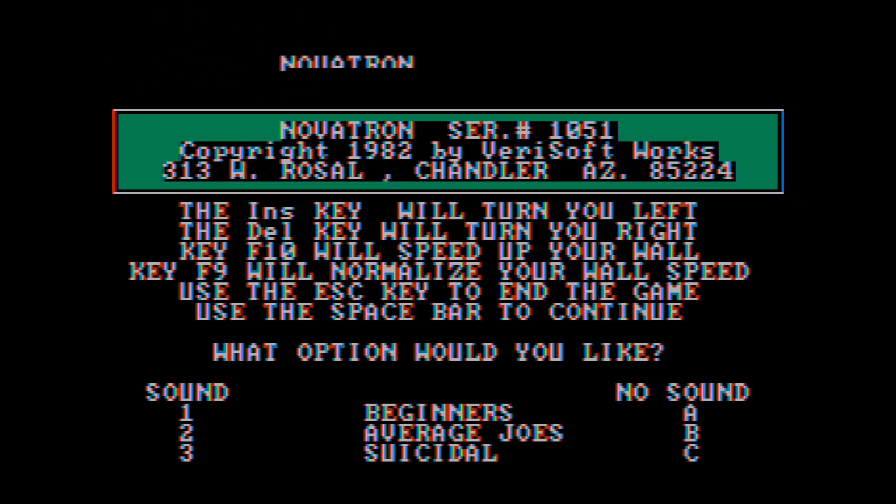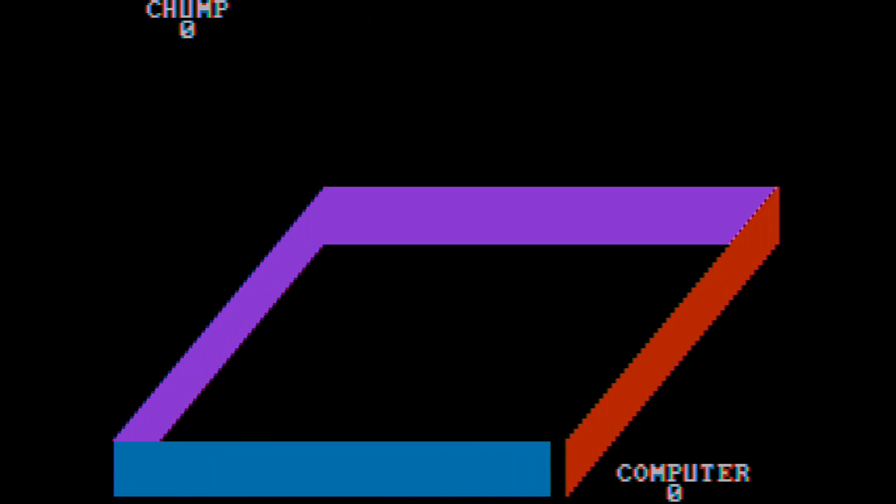The insert key will turn you left, the delete key will turn you right. F10 will speed up your wall. Use the space bar to continue. Sound one... no sound. Right, so the options. I guess I better select something — beginners and sound.